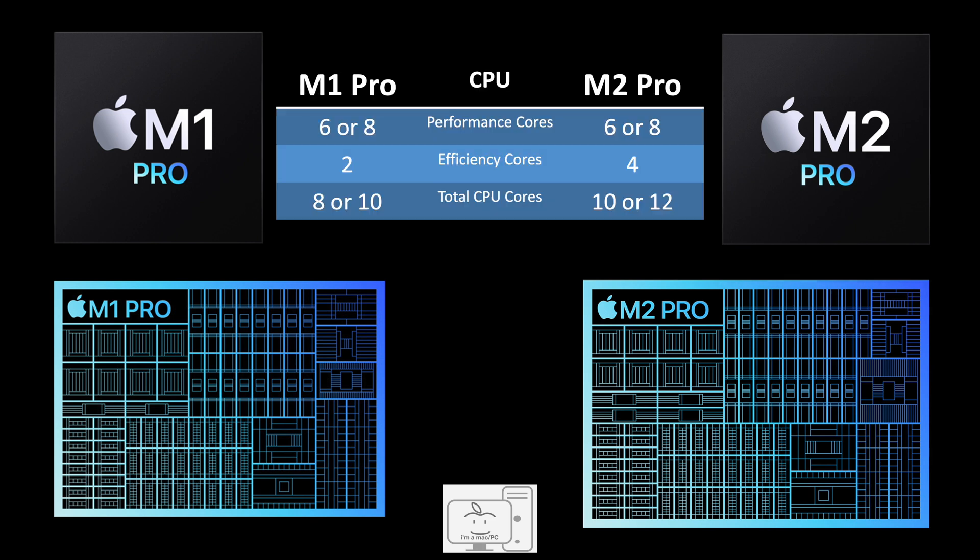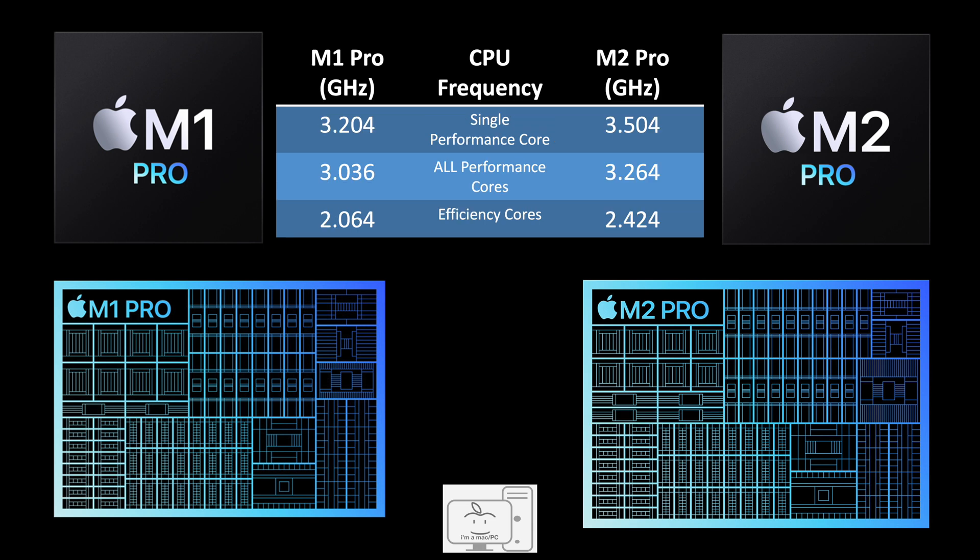The M2 Pro has the same number of performance cores as the M1 Pro — you get either six or eight of them. What changed is the M2 Pro has two additional efficiency cores for a total of four, so the M2 Pro has two more efficiency cores and two more total cores. Not only do you get more cores, you also get additional clock speeds on those cores. For the performance cores, the M2 Pro has a single core frequency of 3.5 GHz, up from 3.2 in the M1 Pro, which is a 9.4% increase.